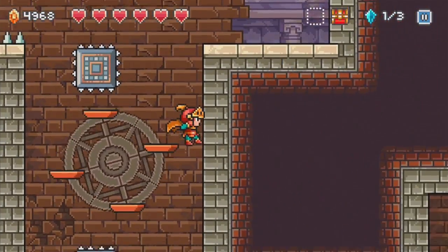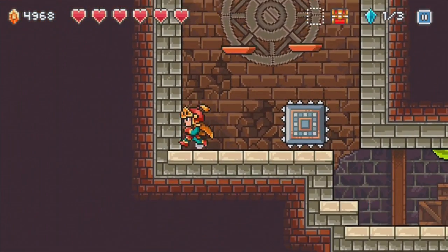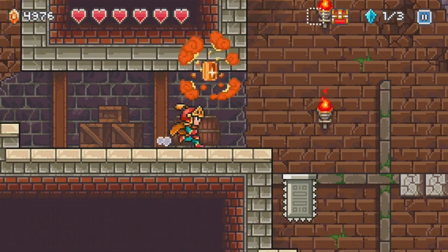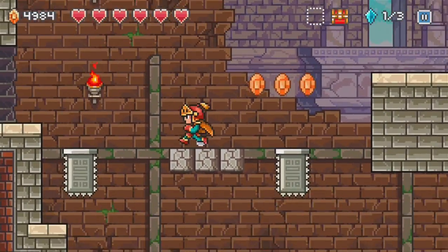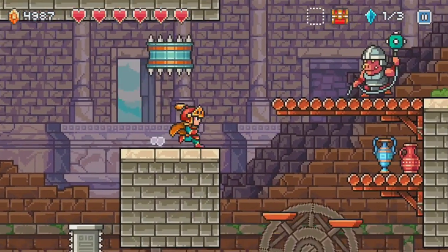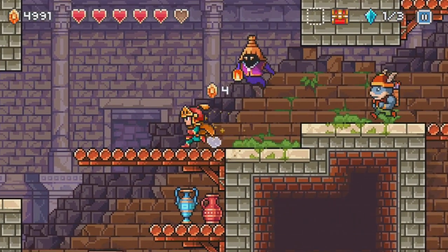I'm almost certain there's something over here. No? Are you kidding me? Where is the stuff? There are no freaking crystals in this stage, man. Like, there's nothing. Should I assume that there's going to be a chest and a crystal behind that 5000G thing? Maybe I should. Oh god — what the hell? I didn't see those attacks before.